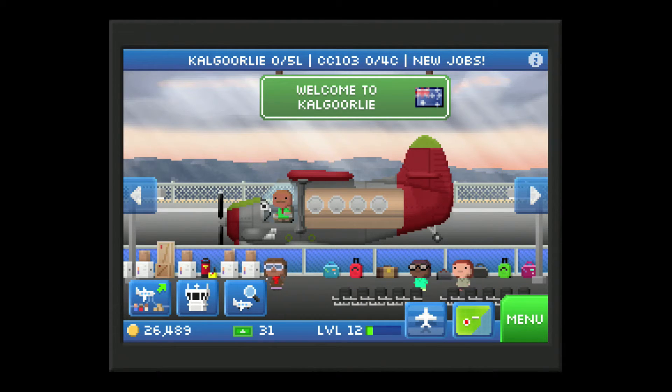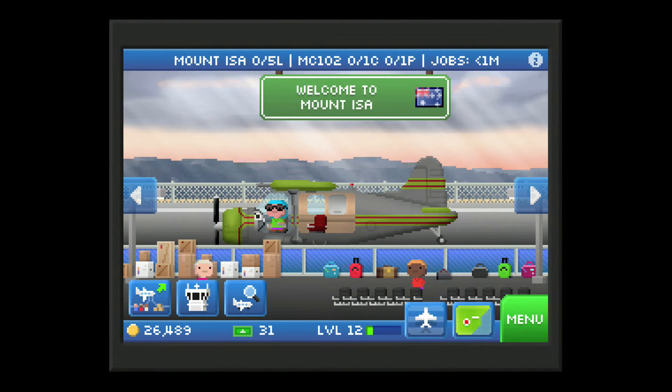Back to the plane screen. At the top you have the name of the airport — Calgary — and the identification number of the plane. The '0 out of 4C' is the amount of cargo this particular plane can carry; you can see on the plane it shows 1 cargo and 1 person on board. Jobs: less than one minute — that's the amount of time before new jobs unlock. The '0 out of 5L' next to the airport name is layovers.